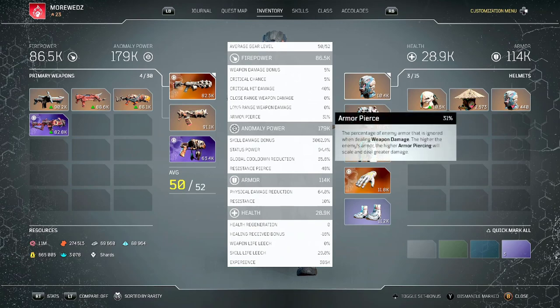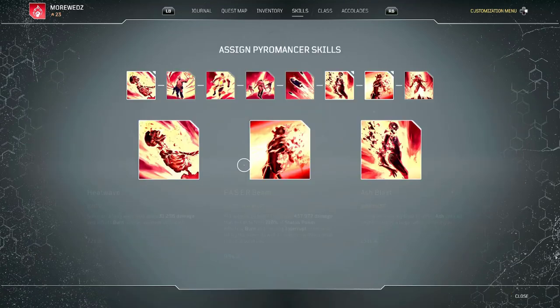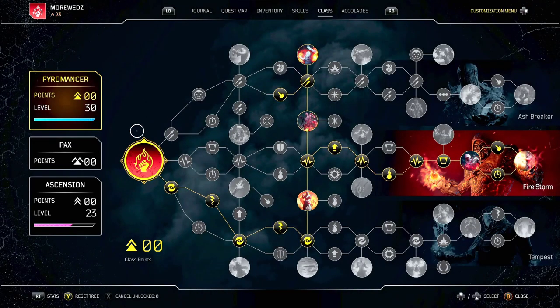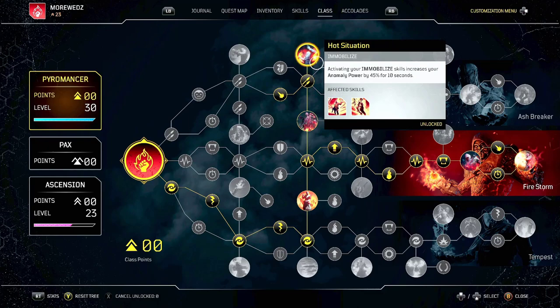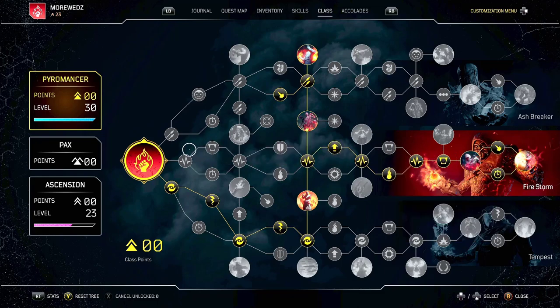In my stat sheet I have only 31% armor pierce, and our resistance pierce is about 46%. In the class skill tree, the first key mod is Hot Situation — whenever you use your immobilize skill, you increase your anomaly power by 45%. This combines with armor piercing: when you activate your ignite skills, armor piercing increases by 45% and resistance piercing by 45% for 10 seconds. A lot of things combine together to give us big damage.